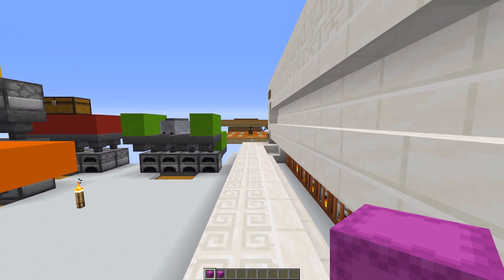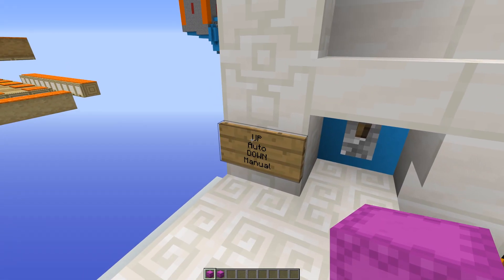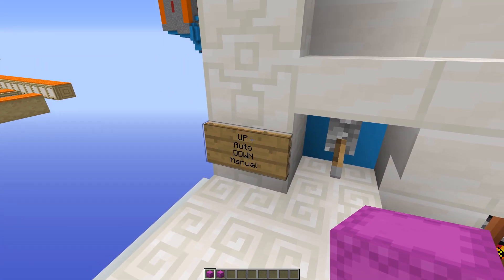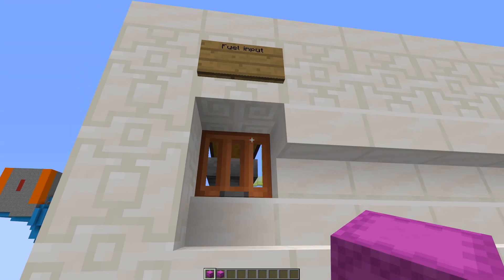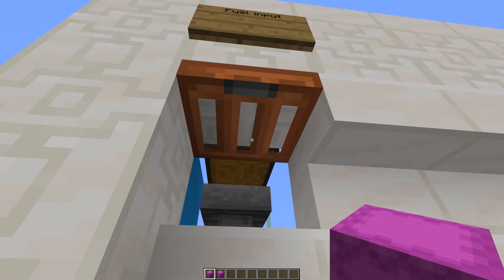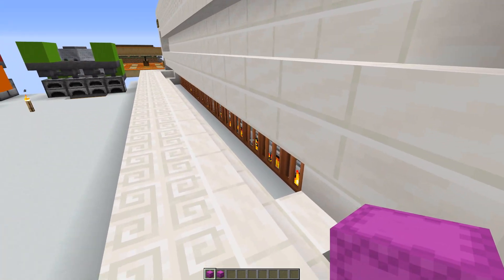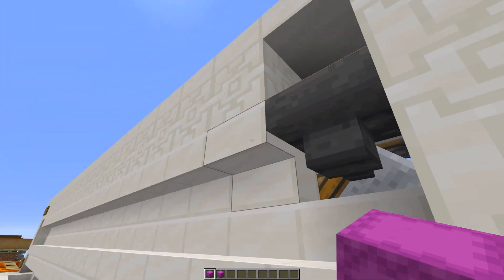That's the input side functionality. Over on the other side we have two options: we can have the fuel automatically go, or we can lock the fuel cart and just let it go when we want it to. We can also open this hatch and put fuel in here directly.